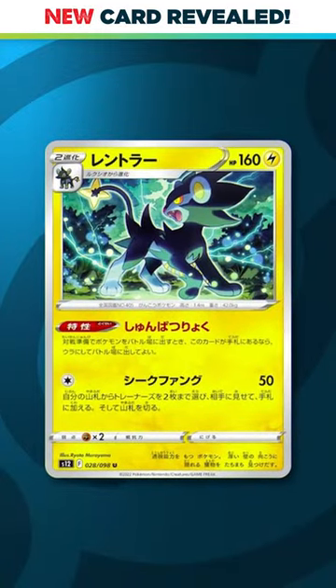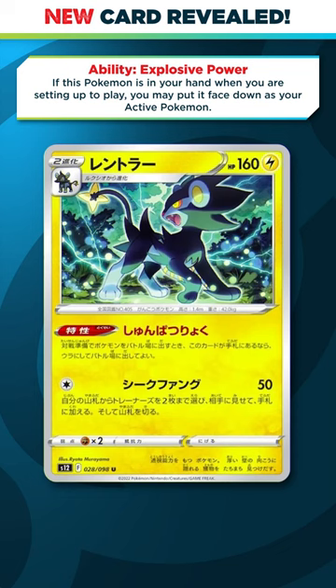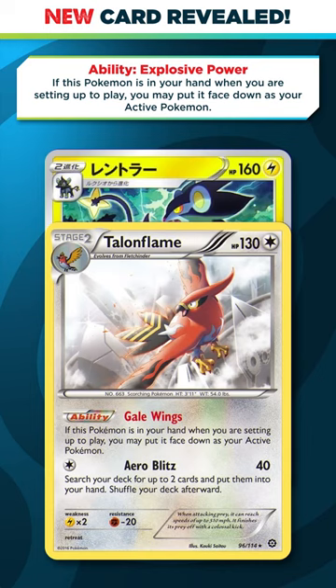It looks like Luxray is getting a brand new card in this fall's Silver Tempest set, and you might not even need to evolve to get this thing into play. Its ability says if this Pokemon is in your hand when you are setting up to play, you may put it face down as your active Pokemon. So yes, this is just like the old Townflame card where you can choose to start this even if you have no other basic Pokemon in your hand.